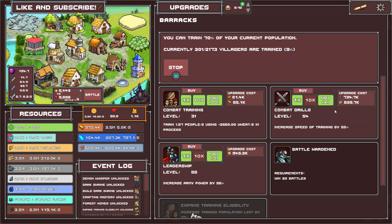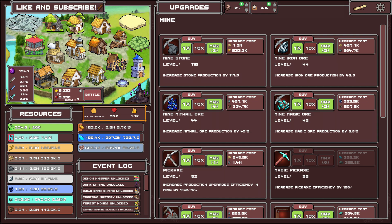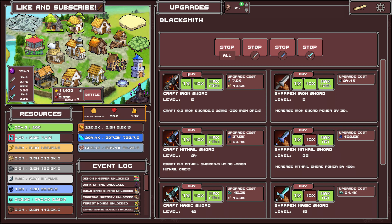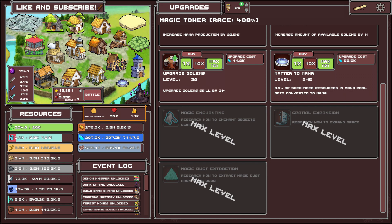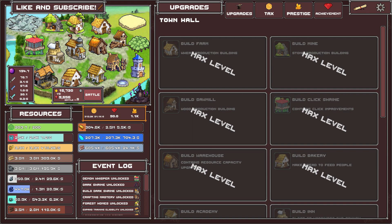Speed of training — I want more of that, more of that, more of that. Battle hardened: win 20 battles, so I'm going to have to do that. I need to be much stronger for that. Where was that building again? The blacksmith — that's a bakery, academy, blacksmith. I can spend dark energy but I can't find the dark shrine — this is annoying, I built it but I can't find where it is.